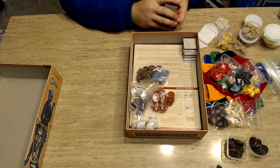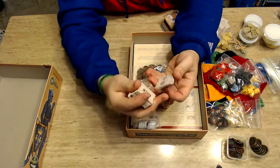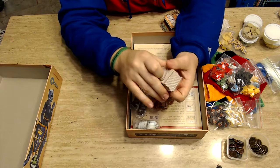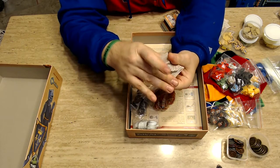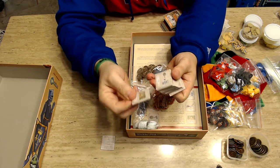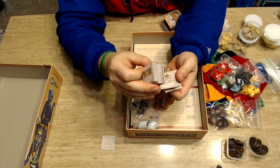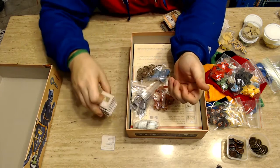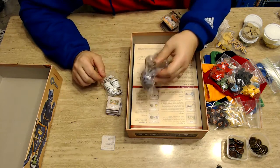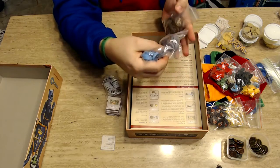There are daily events — this is the stack that determines the length of the game. Each one of these hourglass tiles has some type of event that affects that particular round: it may increase what you harvest, or you may have a plague where you lose one of your followers. It kind of varies up the game. These are all the different followers that you can hire.